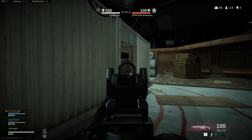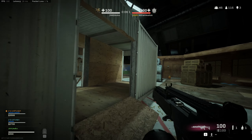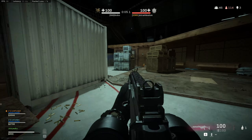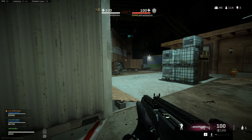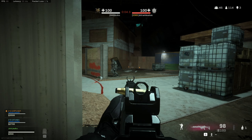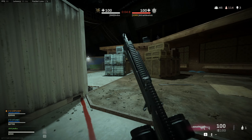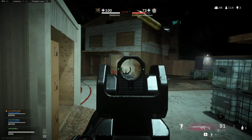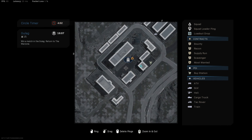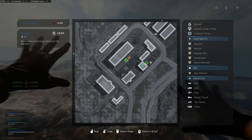Another tip: you want to make sure you are always starting your slide cancels or bunny hops in cover. Notice here how I start my slide cancel behind cover and end up around this corner — I don't want the initial animation to be in front of the enemy. I want to be in motion when the enemy can see me. A lot of people tend to slide cancel and bunny hop while in front of the enemy, which can be quite dangerous. When possible, try to use movement within cover and use your environment to your advantage.